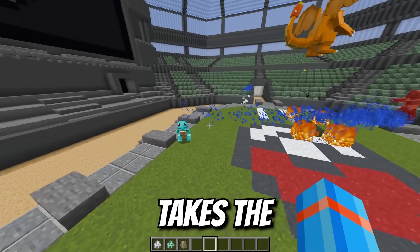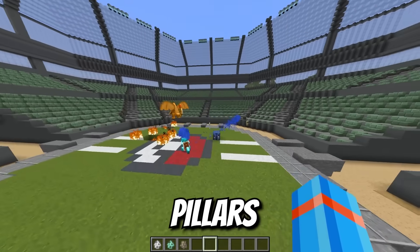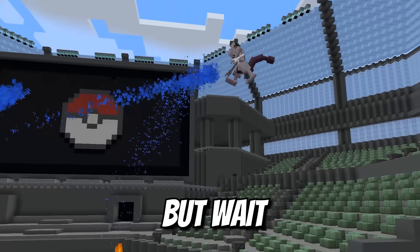Let's pull in a couple husks. Squirtle takes the first shot with a water gun here. Charizard is throwing pillars of flame. The arena that we're in right now is being destroyed. Only one husk left already.